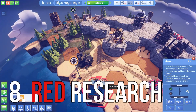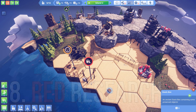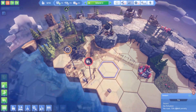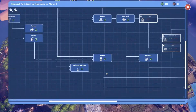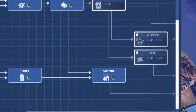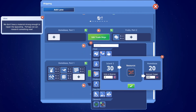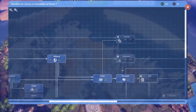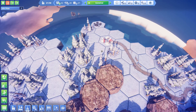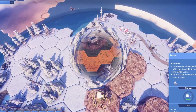One more thing I want to advise you on is red research collection. You start to find it when you colonize the second island — the desert one for example — but you can find more of it on the other islands on your first planet. It is needed for research of technologies alongside the green one, in a mix or by itself. So add it to a trade route and ship it off to your starting island, then use it for all the tech you need to advance. Do not hoard it — you won't lack it at any point, there is plenty of it for all your research needs.